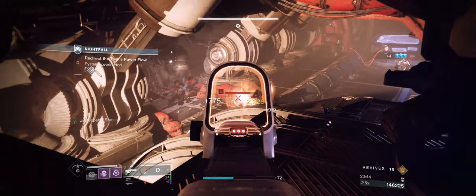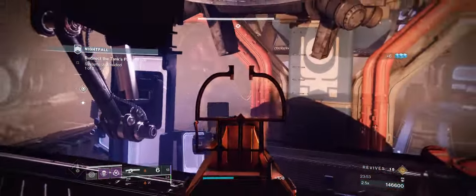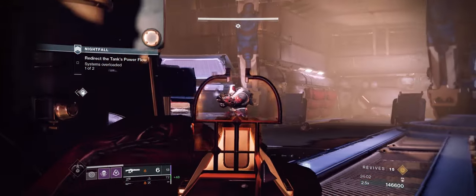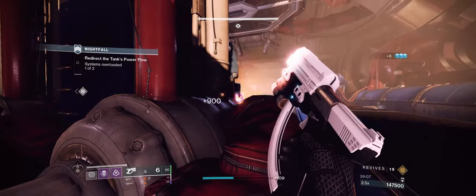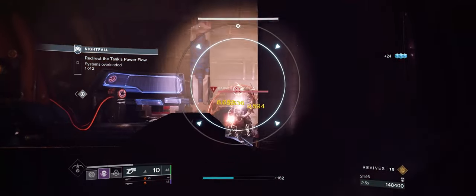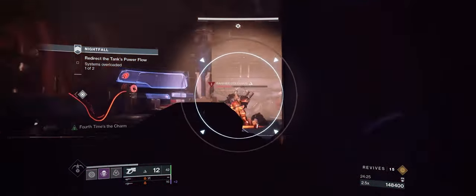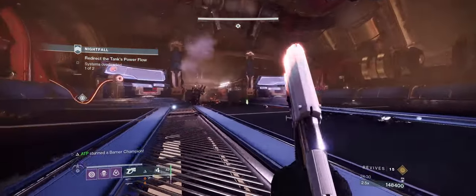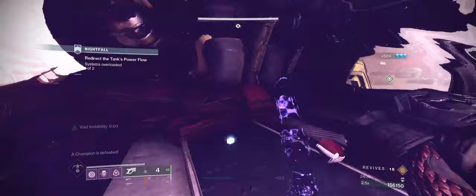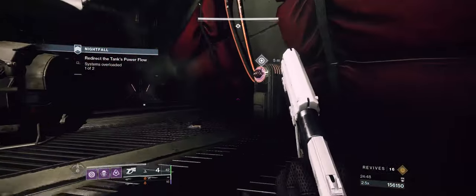For some reason it's really frustrating — the enemies that you kill have been removed from the score that you get. It's really difficult to figure out what enemies are dying when you're doing things like tethers, Witherhorde shots, or grenades. Thankfully I know a Gladiator is worth 500 points, so I knew all three were dead. But I think it's really frustrating that kill scoring was removed from the game — it's just such a quality-of-life thing that was taken out for no reason.